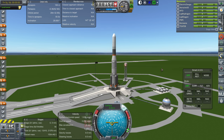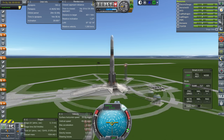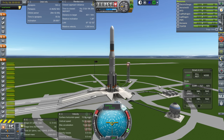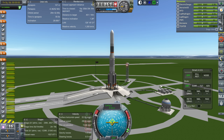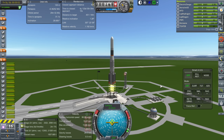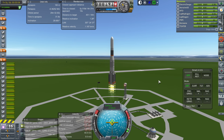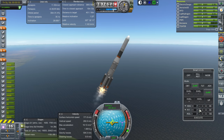Throttle is up, SES is on, but we should probably line up first. Ignition. And launch. Phobos Centaur on Niko 1344. We are past the speed of sound and everything is looking okay so far.